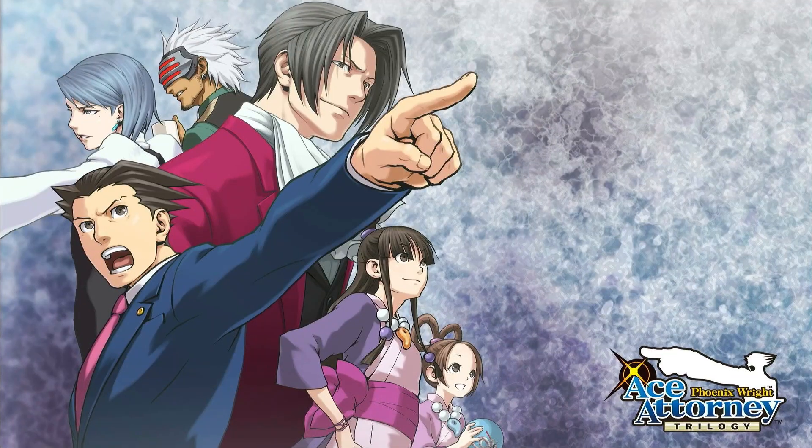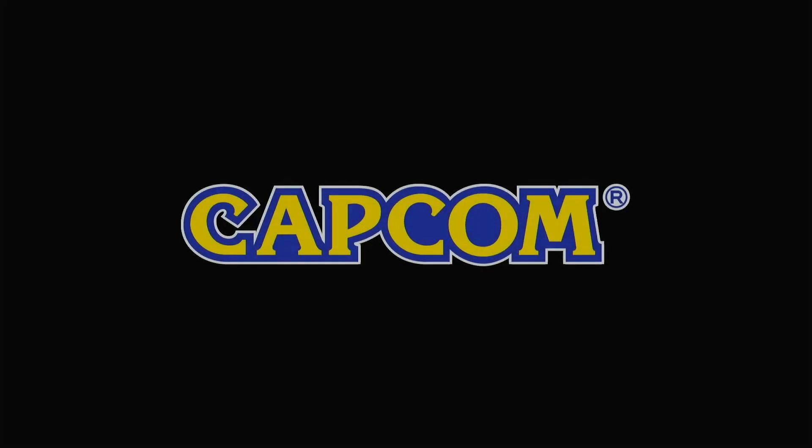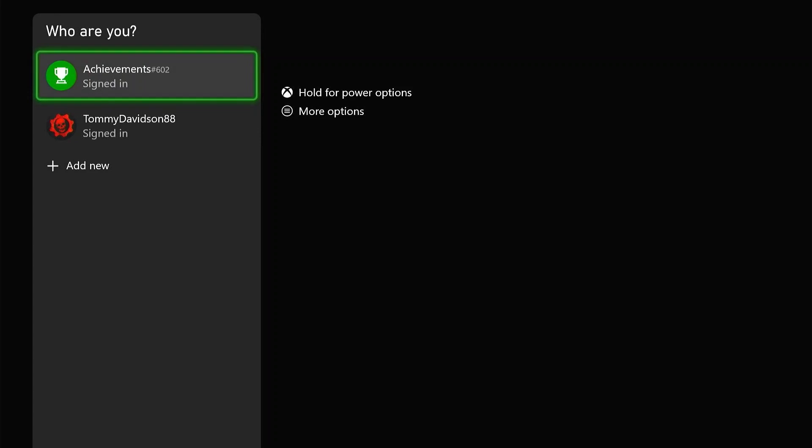Hi, this is Tommy with One Minute Achievements. This guide is for the First Steps achievement in the game Phoenix Wright Ace Attorney Trilogy. It's worth 10 Gamer Score and we're going to unlock it within one minute of launching the game. Phoenix Wright Ace Attorney Trilogy is on Game Pass and it's available through Cloud Gaming.